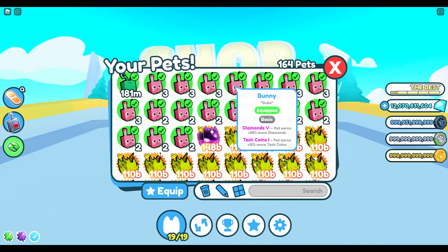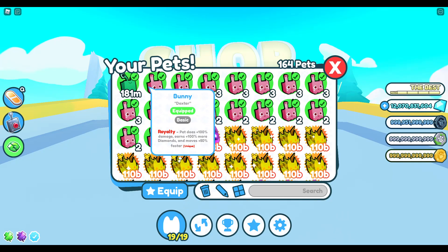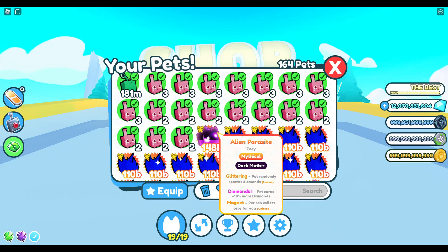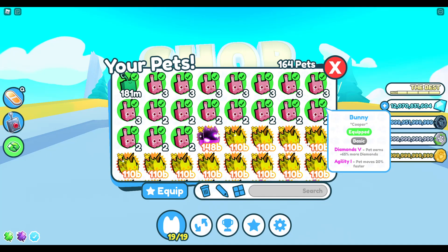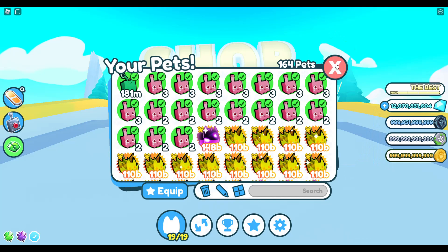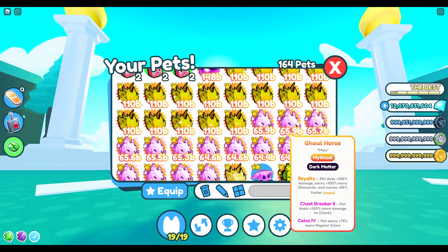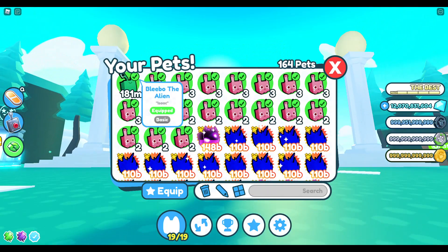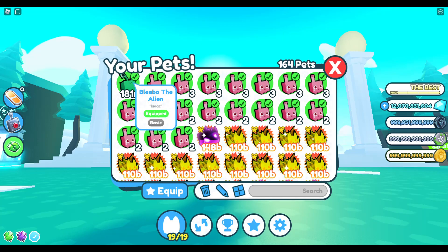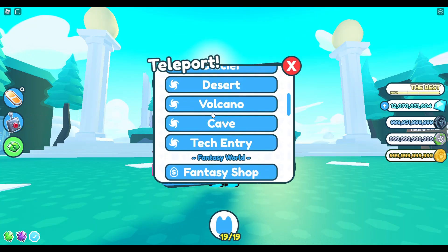The first part you need is a pet team with Royalty and Diamonds pets — you don't really need them but I have them equipped. You'll also want a good pet that does like millions of damage, or maybe a billion, depending on which chest you're breaking. I'm equipping my Diamonds V and Royalty pets plus a random pet I hatched in the tech world.